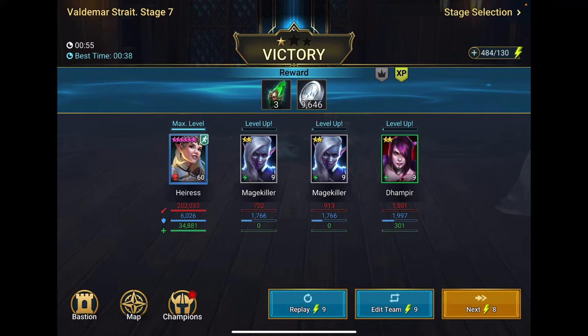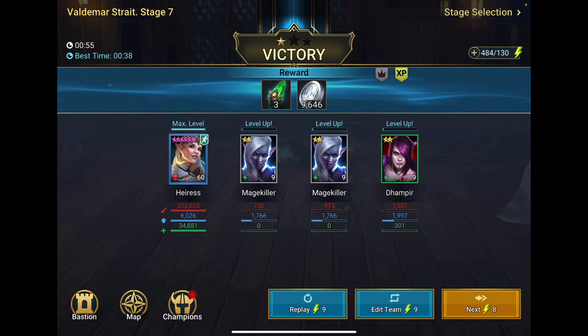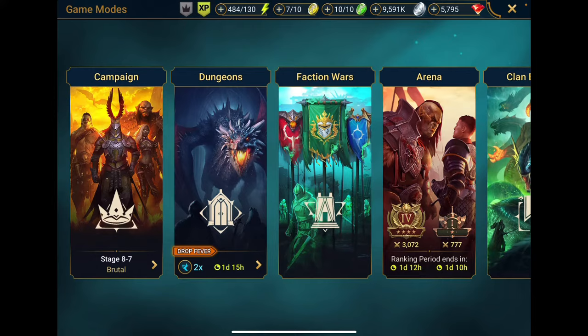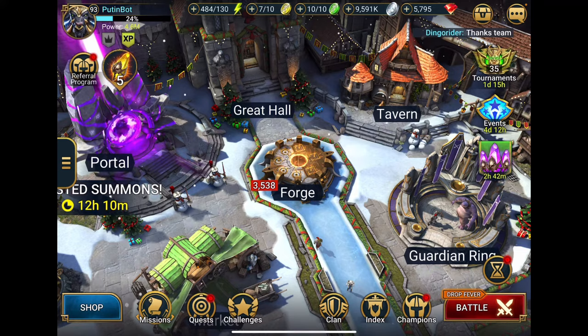One of the reasons you want lifesteal gear so much — in addition to it keeping you alive in dungeons — is that it's what you need to sustain in the clan boss. Lifesteal gear drops from Stage 7. With Eris being Force affinity, she's going to help you overcome and progress to farm that gear more effectively. She's a pretty easy champion to build: get her as close to 100% crit rate as you can, keep her alive, get crit damage and as much attack as you can so she's hitting as hard as possible. You want her to get those killing blows.